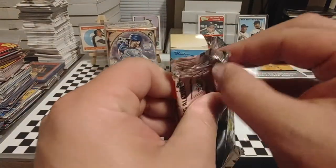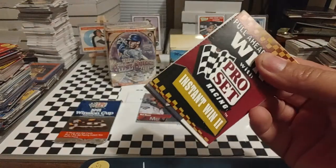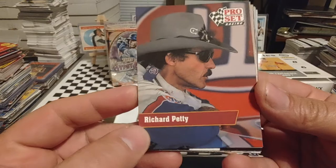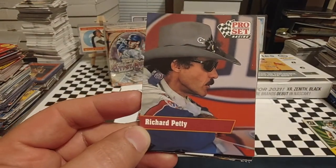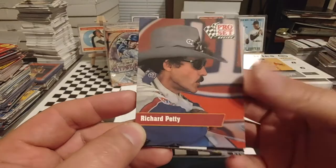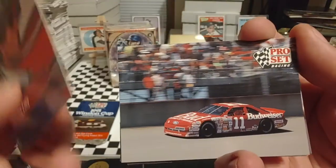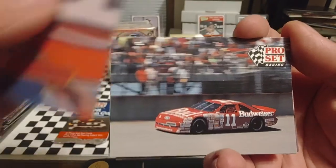Going to pack number two here. The King, Richard Petty — always liked profile pictures of Richard because he's got that cowboy hat and the sunglasses. It's just a very iconic look for Richard. We have Geoffrey Bodine — Jeff Bodine back then — driving for Junior Johnson in the Budweiser Ford.